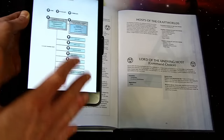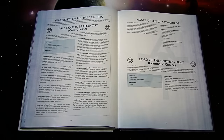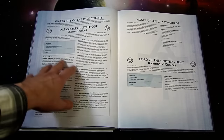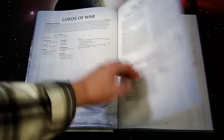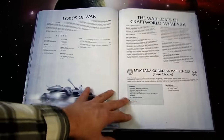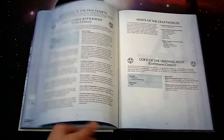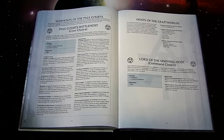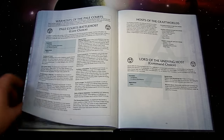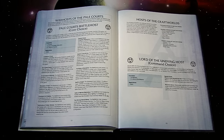I'm all digital now because I move around so much — books weigh a lot — so I'd be super more helpful if I had both books next to me, but we'll make do with the ebook reader. What I like about this is it gives you these Craftworld traits that you can customize to what you want to do. You can't mix Mymeara with the Pal Courts because Mymeara is its own Craftworld — Pal Courts is a generic lesser Craftworld.